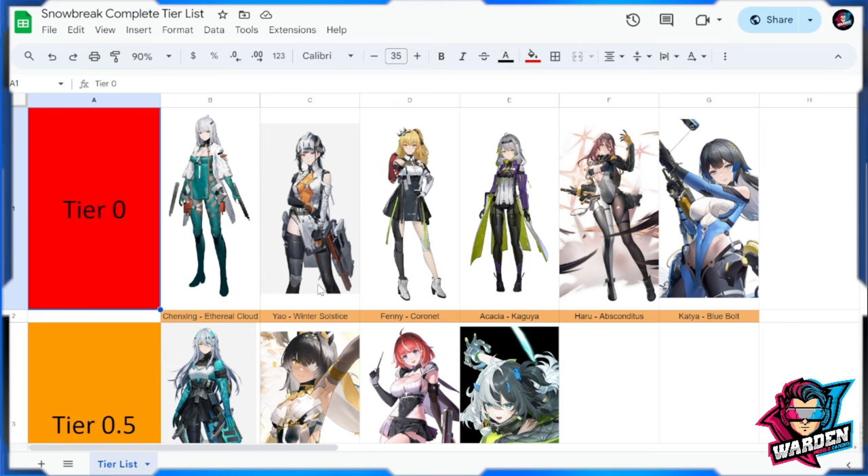Now for Tier 0 — the best of the best. We have Shen Sheng with multiple weakness expertise, Yao Winter Solstice as your best sniper, and Fenicornet as your best shotgun operative. Akasha Kaguya is your best support — hands down, all around, for bosses and mobs. Now that I have her signature weapon it validates putting her here. Her utility is hands down the best among all supports.